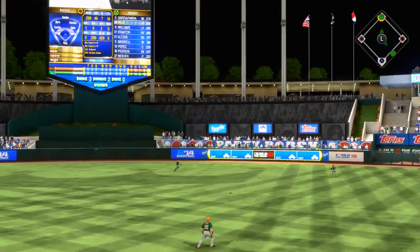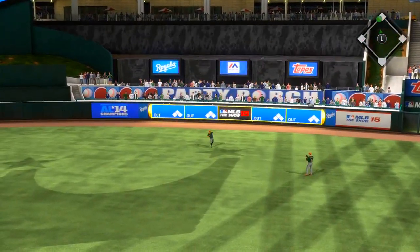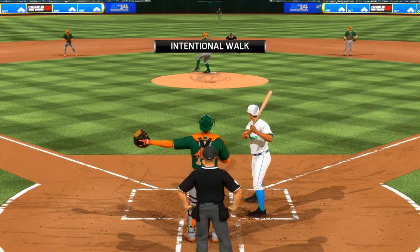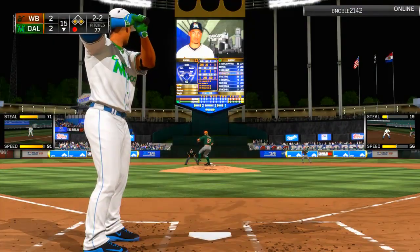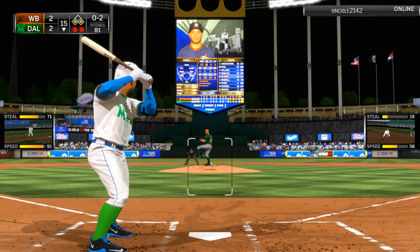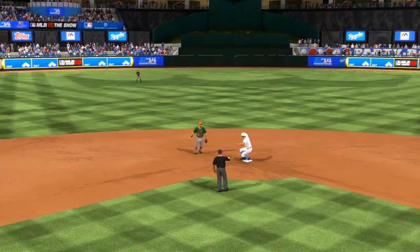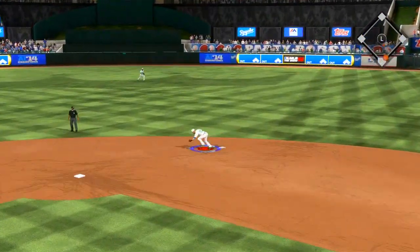Yasiel Puig putting a charge into one into deep right center field — thought I might end this one with a gap double, not quite. But Nomar is easily going to move up to third, so we have a great chance right now. He's going to walk Ted Williams — can't blame him for that whatsoever. Ted is on with Stanton up. What is Stanton going to do? He's going to K — that's what happens. Whatever. Giancarlo Stanton strikes out. And then Jose Altuve almost gets a single, but the shortstop makes an incredible play to get it to second base and get Ted on the force out.